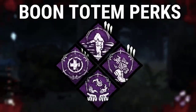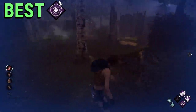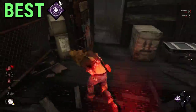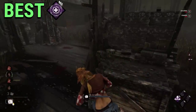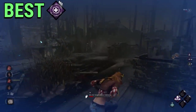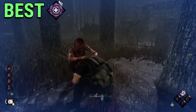Boon Totems — ask any killer main their opinion of boons and enjoy the free salt. But that's normal, considering that the best boon is Circle of Healing. This is just an absurd perk and one of the strongest perks in Dead by Daylight by far. Circle of Healing creates a safe space for any survivors on the map to heal themselves or increase the speed at which they heal each other, all for absolutely free. Depending on the map, this boon can be an absolute nightmare to play against and completely kills hit-and-run tactics and killers that benefit from it. And since it's a boon totem, just one survivor can have it and it provides benefits to the rest of the team. Even after all its nerfs, Circle of Healing is still one of the strongest support, altruism, and survival perks in Dead by Daylight.